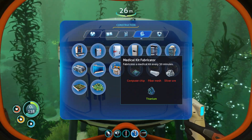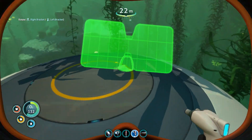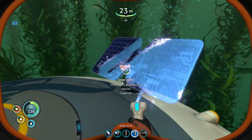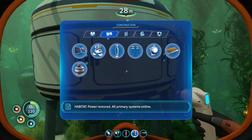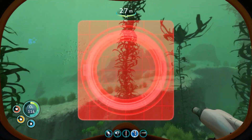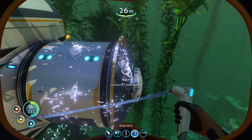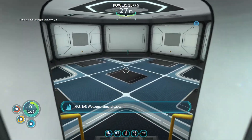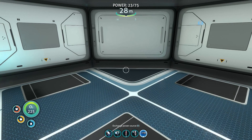I had a whatchamacallit attached to the top — did I get reimbursed for that, or was it just floating? I don't know, it's probably fine. I knew I constructed a third thing but I forgot what it actually was. Power restored, all primary systems online. Let's put our hatch towards our base — I think that is a positive direction to go.